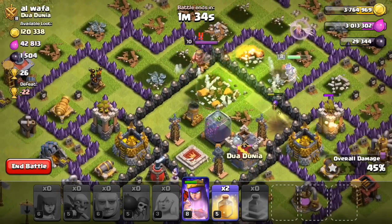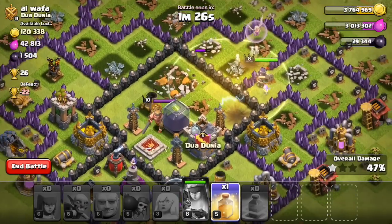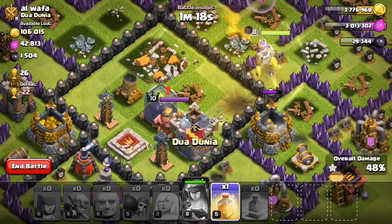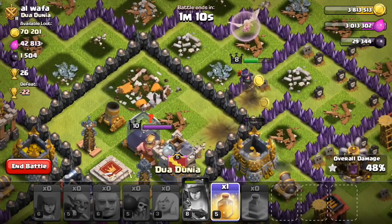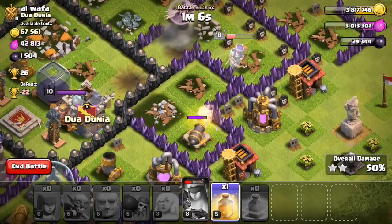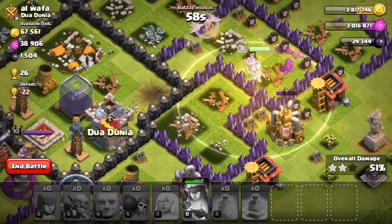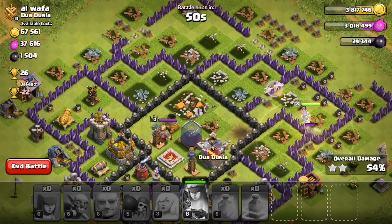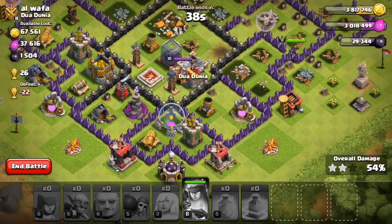I'm going to use her ability and drop a heal spell — I want to get in there and get that dark elixir. But there was a jump spell right there — queen, what are you doing?! Now she's just walking around outside. I'm very disappointed but honestly it's expected. We've got one healer on her but it's not even enough; she's going down crazy fast heading the wrong way. I'm going to heal her up — maybe she'll head back to center and get that dark elixir. Two healers and a heal spell on those level six giants and the balloons took them out immediately — I've never seen that much damage.